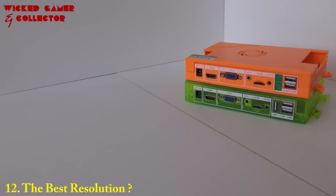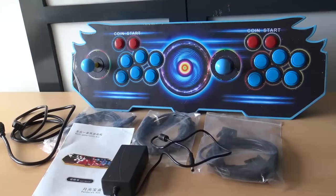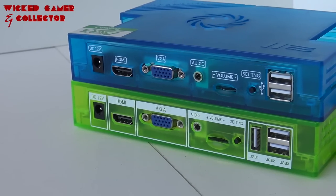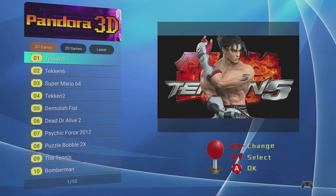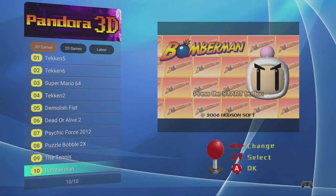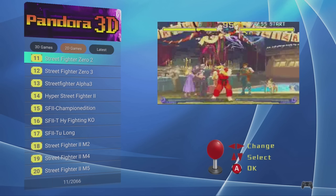Which Pandora Box has the best resolution? The old fake versions — Pandora Box 4, 5s, 6s — run at 480p through HDMI. The official Pandora Box 5 and 6 run at 720p. Some Pandora Key versions also run at 720p. The Pandora Game 3D, the newest version, runs at 720p as well. There are some Pandora Key versions and Pandora 3D variants that run at 1080p, but only a few — so most versions run at 720p.